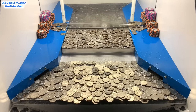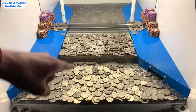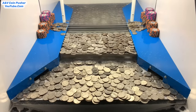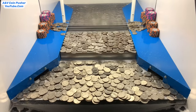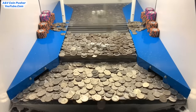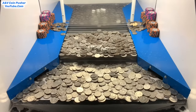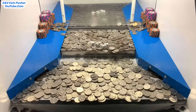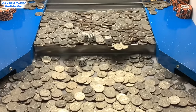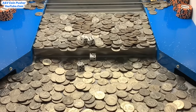We won four dice in total — they'll put all four back on the pusher and we have to push them down to the lower level. Whatever they land on, we multiply our winnings by that amount. We have to be cautious because if they fall over the edge or into the side slots, we lose them. That one landed on a three — that's six times our winnings right there, not bad at all.